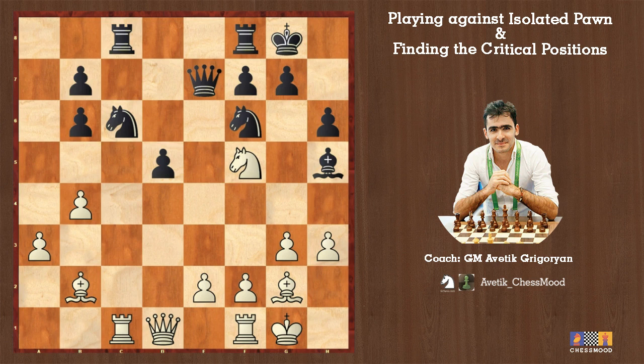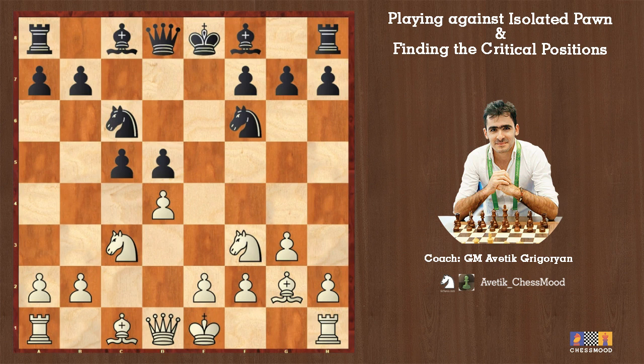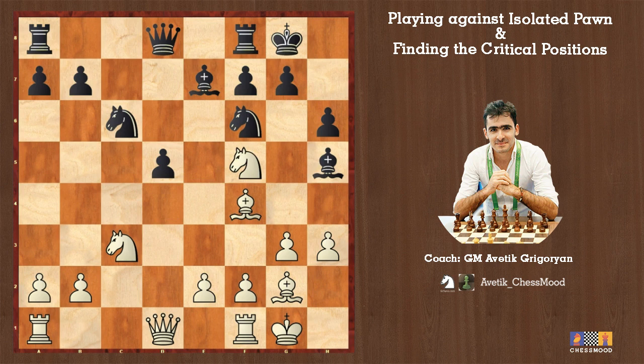This knight f5 move is very common in the Tarash Defense all the time, and also in isolated pawn positions. Let me recall the line: bishop g2, bishop e7, castle, bishop g5 — the main line — cd4, knight d4, h6. There are two moves for white: bishop e3 and bishop f4. With bishop f4, after bishop h5, again we have this knight f5 move.